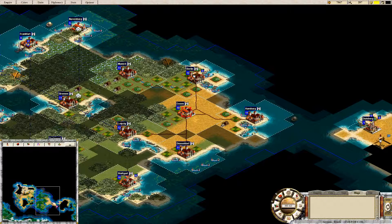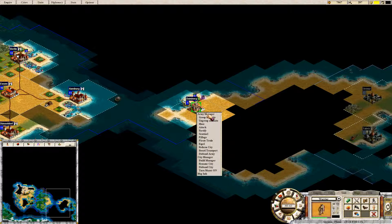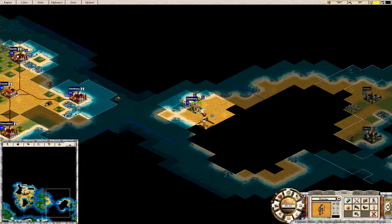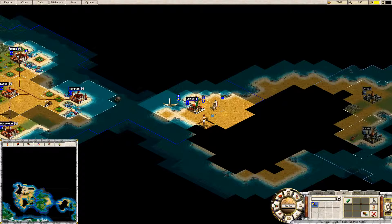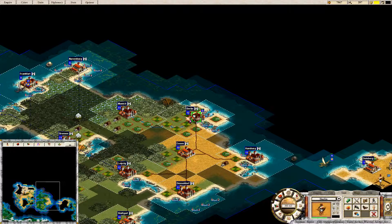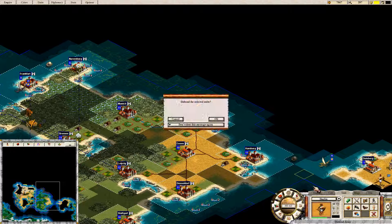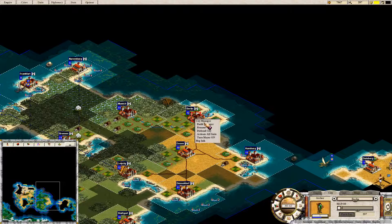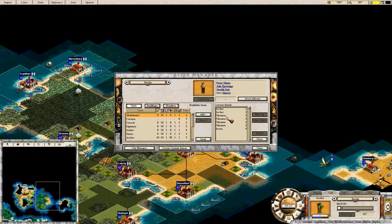This barrier thing - that makes this city actually build something in reasonable timeframes. And the barrier goes. Explore, explore, explore. Move our fleet back and defend. Hoplite - are we still building hoplites here? No, not anymore, okay.